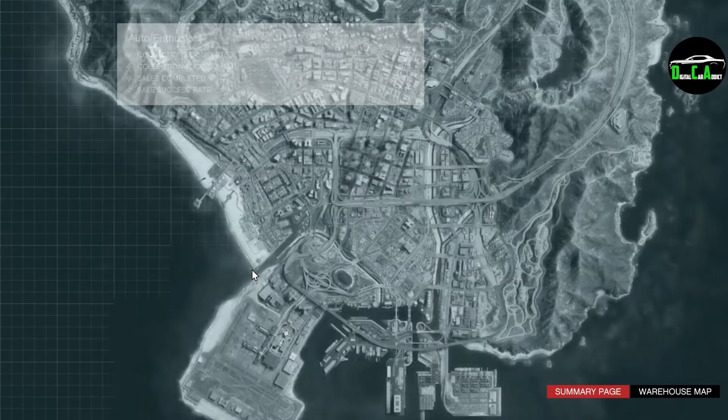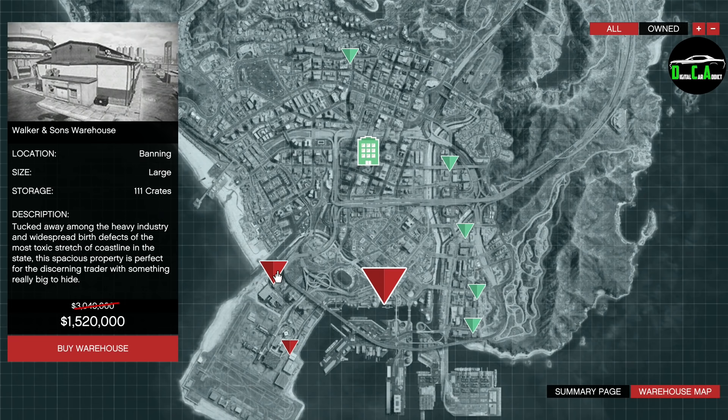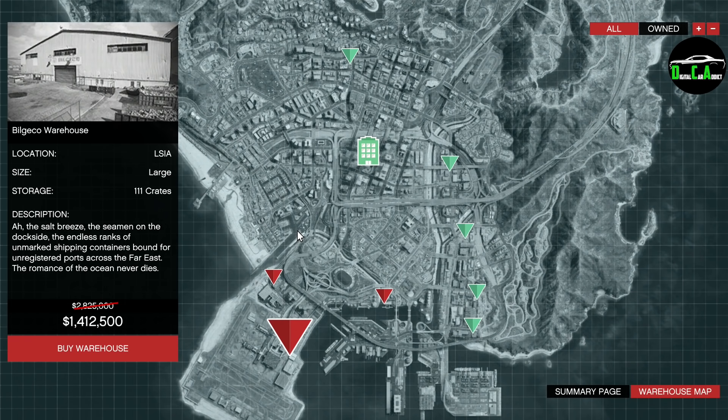Starting off with the property discounts, we have 50% off the large CEO crate warehouses, which is awesome. For those of you who don't own one already, or own one of the smaller ones, I recommend purchasing a couple of large ones so that you can stock up on crates in advance and then sell them all at once when there's a double money event week, such as this week, which I'm going to talk about in more detail later on in the video.